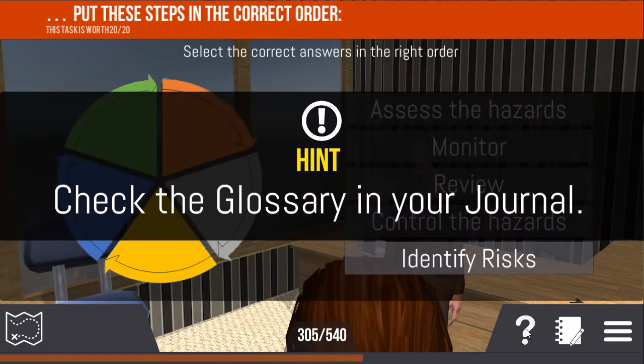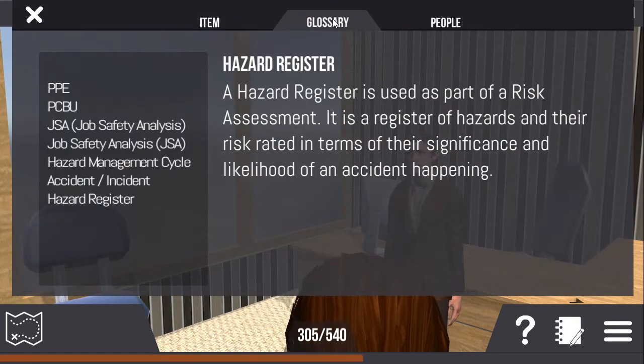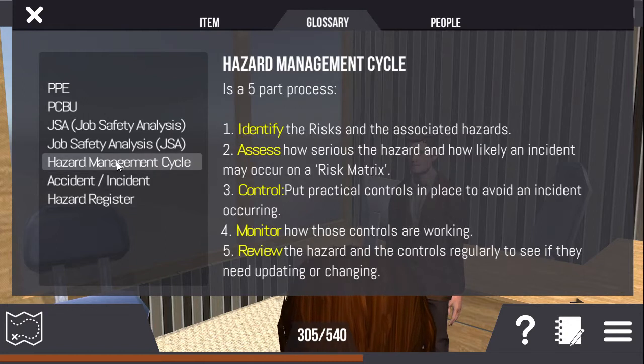Clicking on the journal also takes you through to the glossary, where you can check out any unfamiliar terms or acronyms. Most text is written for middle school reading ability, and voiceover is an option for those with English as a second language.